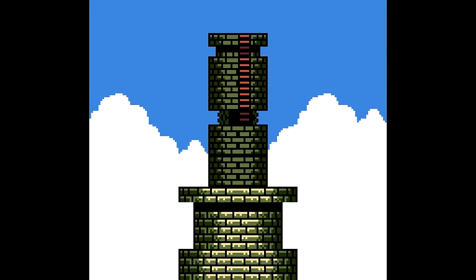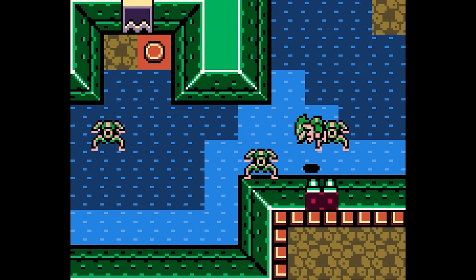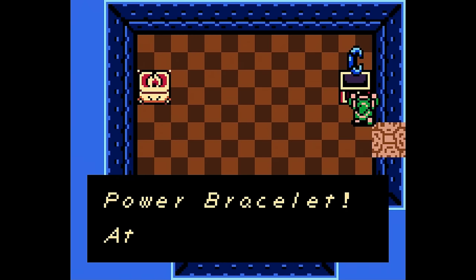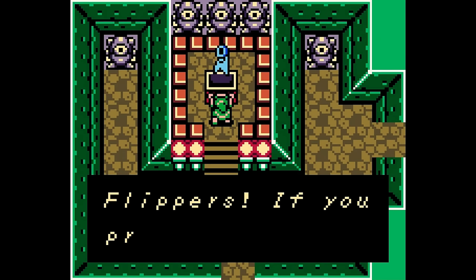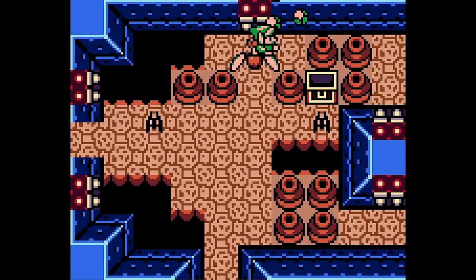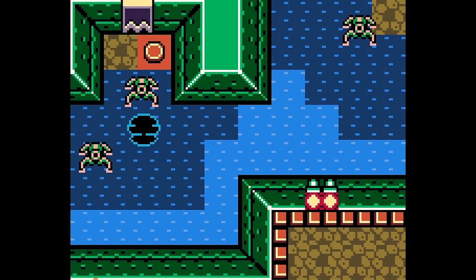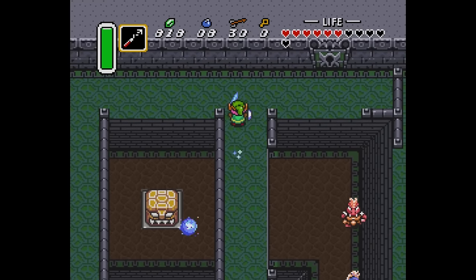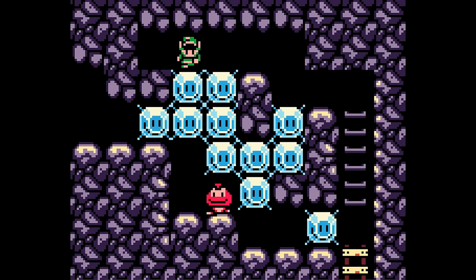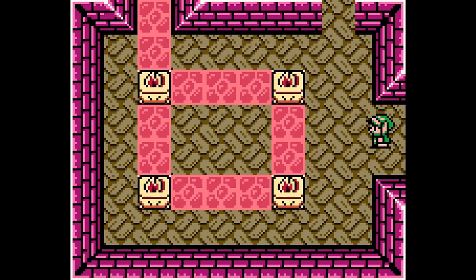In all of the dungeons except for Eagle's Tower, the rooms are littered with obstacles you can't bypass — like holes in the floor in Tail Cave, heavy pots in Bottle Grotto, and deep water in Angler's Tunnel. Then when you get the key item — the Roc's Feather that lets you jump over holes, the Power Bracelet that lets you lift pots, or the Flippers that let you swim in deep water — the dungeon changes in an instant. All those places you couldn't access before are now open to you, and that rush of anticipation returns. It's motivated backtracking, but the entire dungeon is re-contextualized — like it's a mini Metroidvania. This gives you more to think about and remember as you explore, and gives each dungeon a nice sense of progression.